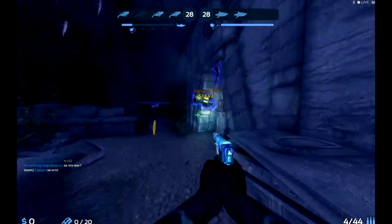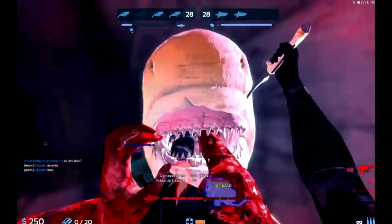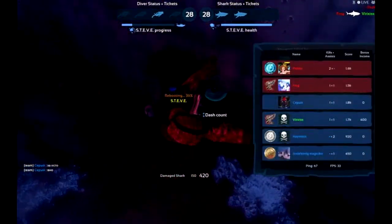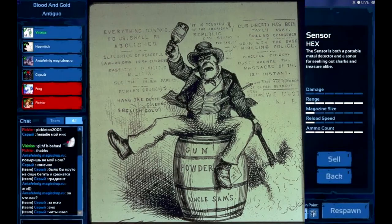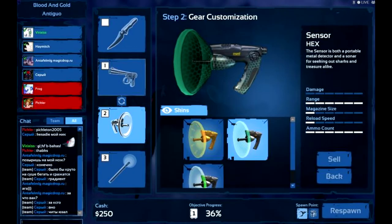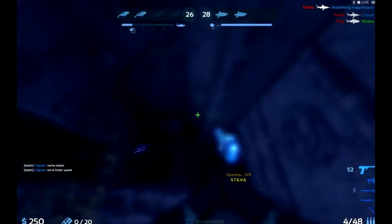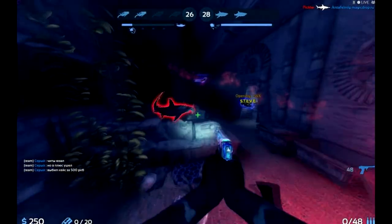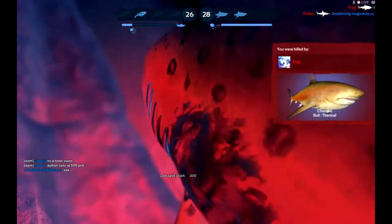Each shot deals 50 damage. That doesn't sound like a lot, but if you hit every shot, it can kill speed sharks in just one magazine. If all three of your teammates have better aim than your average drunk lout, then even tank sharks have to respect the damage output of the SPP1. When you unlock the twin mob, you can dish out 400 damage in less than one second. Considering great white sharks have 350 base health, that's pretty goddamn amazing.